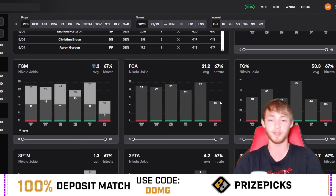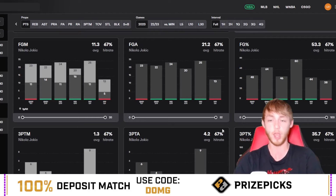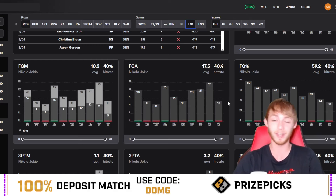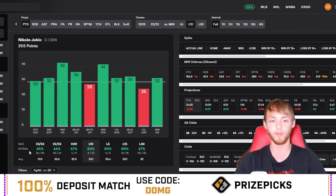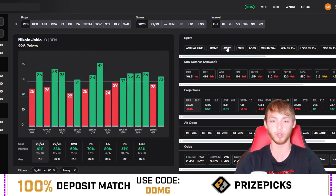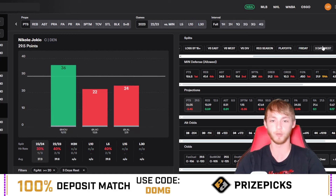His field goal attempts against Minnesota this season have been 23, 22, 24, 20, 25, and 13. I'm expecting 20 or more field goal attempts this game because they're down 0-2 in the series, Jokic is their superstar, and he's a bit frustrated with his teammates — he's going to shoot the lights out. With 20 or more field goal attempts he's over in 65 percent of games, and on the road he's over in 61 percent of games.